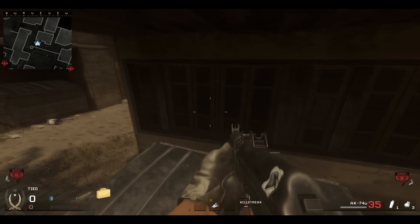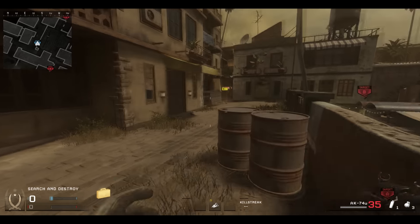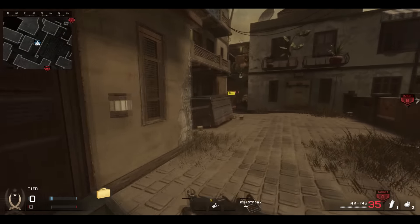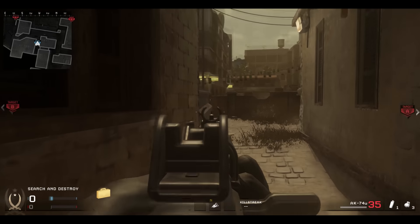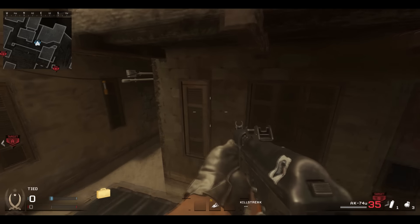One thing that actually kind of surprised me is you can still get on these bins, which is really good since these are actually a nice position. If you take catwalk control and then come up here and hold the angles with a height advantage, they're more likely to come out aiming at a lower level rather than up, so you have a pretty good advantage up here.